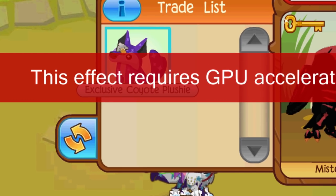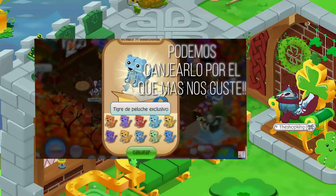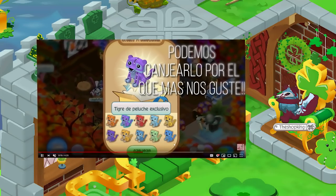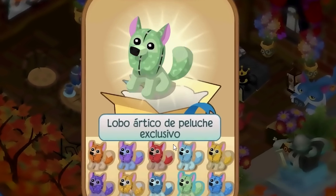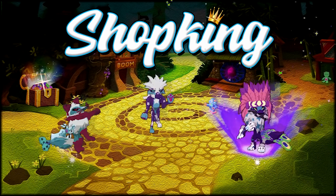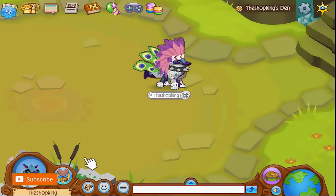Exclusive coyote plushie. Hey, what's going on everybody? Shop King in the house. Today I got a brand new promo item to show you. It's been a while since a new promo item has been released on Animal Jam, but there's a brand new one — though it's really hard to get. Let's go ahead and check it out.